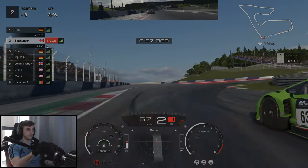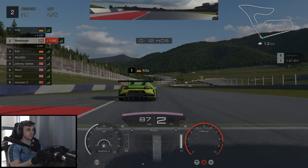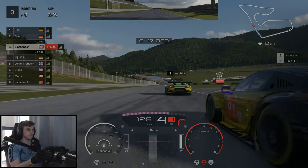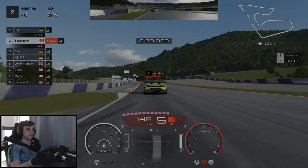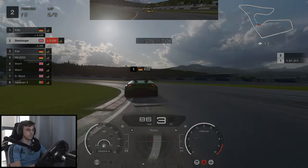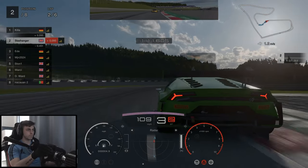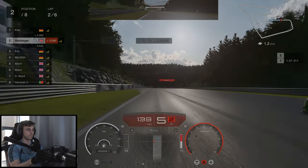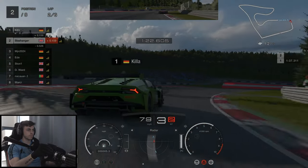Killer going defensive into turn one allows Eid to get a run on us on the inside. I was happy to let Eid have this place so he can battle it out with Killer. However he decides he doesn't want that, so he backs off and gives me the position. Killer's quite slow through the final sector of the track so we're right behind him. We pull out to the outside and then switch back onto the inside just to try to get him to make a mistake, but this is what he wants as he positions himself slowly over the racing line.